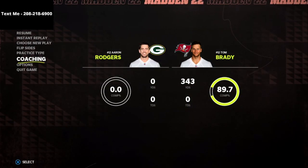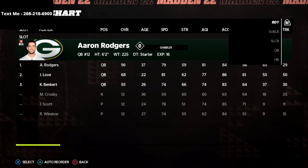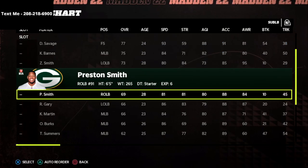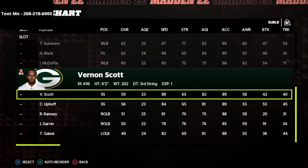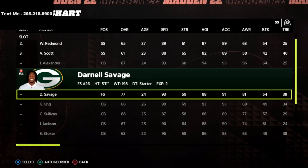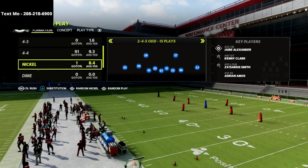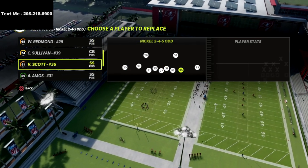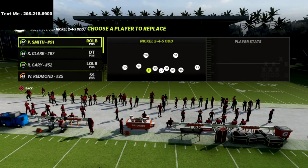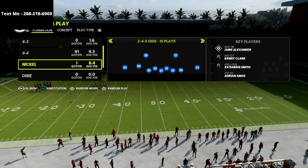One of the things we're going to do is make this very similar to the 3-3-5 normal, because when we audible to 3-3-5 wide from 3-3-5 normal we can get safeties at that position. So we're going to go to our sub linebacker section of our depth chart and sub in strong safeties across the board — just walking through and subbing in my fastest strong safeties. At the strong safety position, I like to put a corner in to make this a little more effective. Then in the DL rush package, you'll see Adrian Amos, Scott, and Redmond at those linebacker positions.